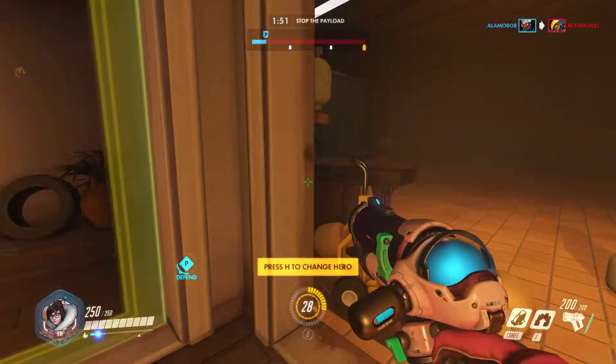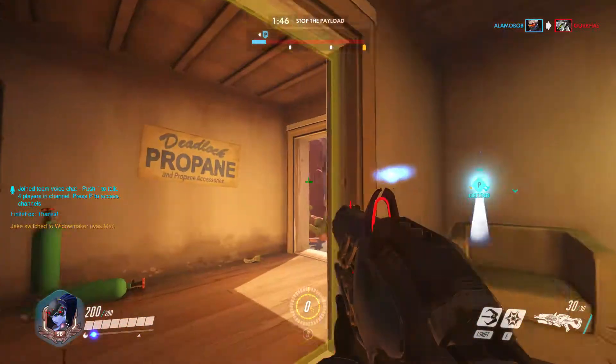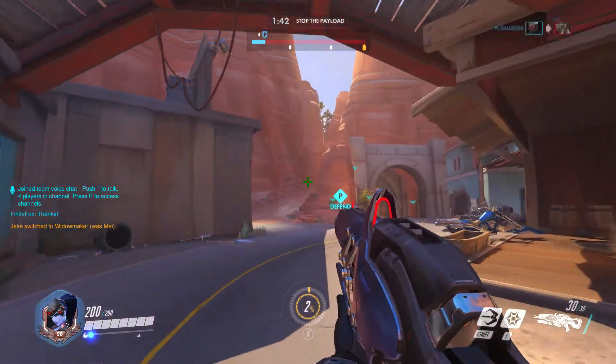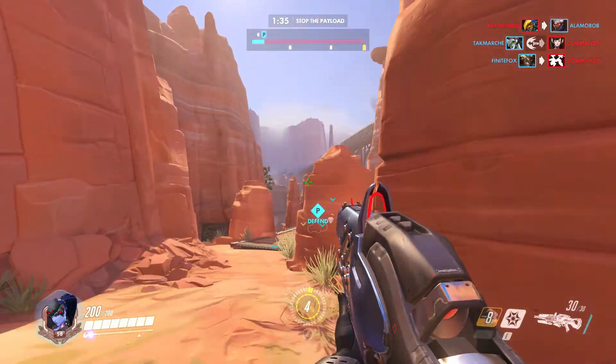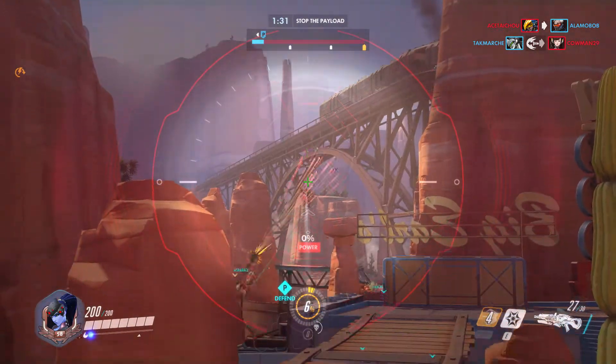The hero I think way more people need to start using to counter Pharah is Widowmaker. Widowmaker is insane at taking out Pharah — it's a one-shot headshot on Pharah, and even a body shot, one or two is usually good enough. Hit her once with a full power body shot and most of the time your teammates, if you're running a Soldier or McCree, can probably clean her up.